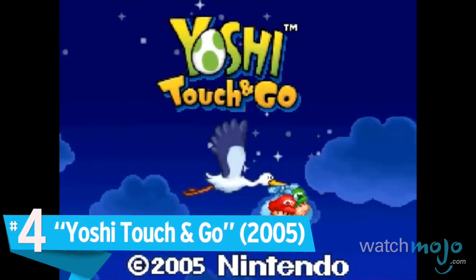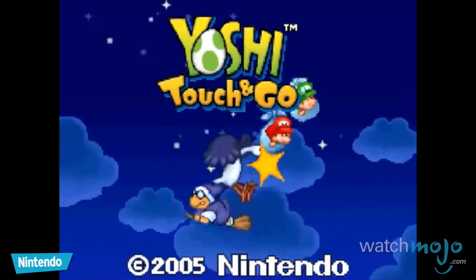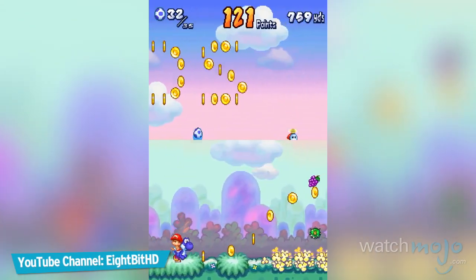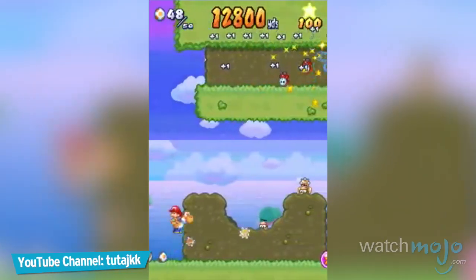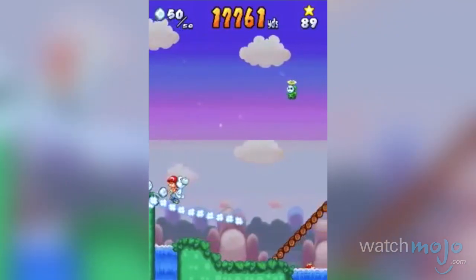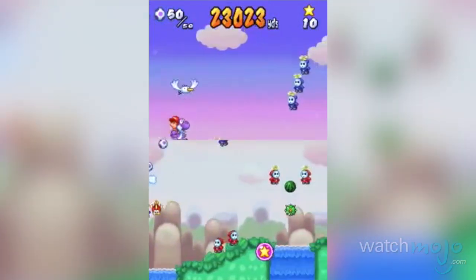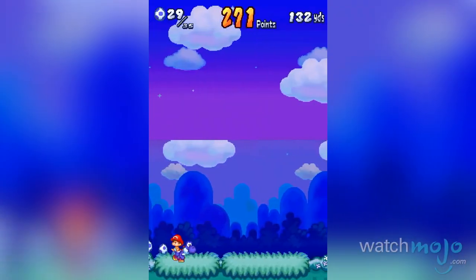Number 4: Yoshi Touch and Go. Touch and Go brought our beloved dinosaur to the Nintendo DS while stripping back the series' gameplay to its basics. Despite the player not having control of Yoshi's movements, the game still allows influence over Yoshi's path through levels via well-implemented use of the DS' touch screen and microphone.